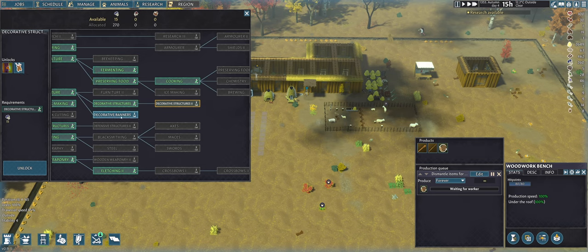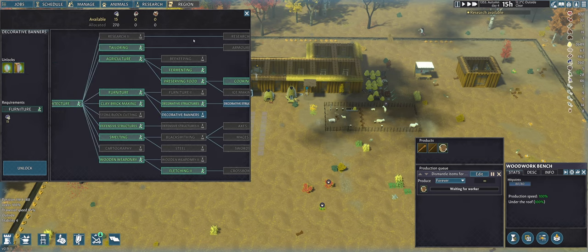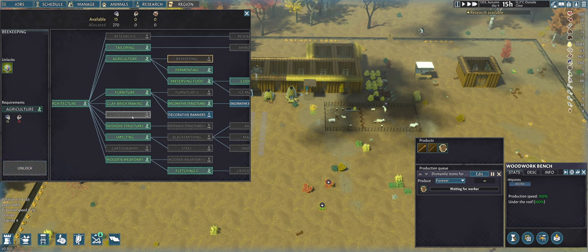Decorative structures I don't really need. Decorative banners would be interesting, but maybe I should go for stone block cutting or cartography. I think I'm going to fill up the available research slots first.